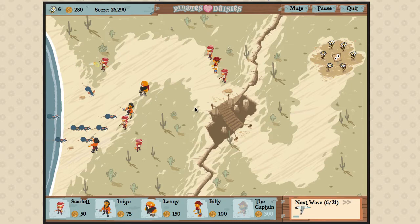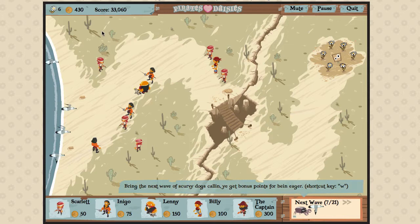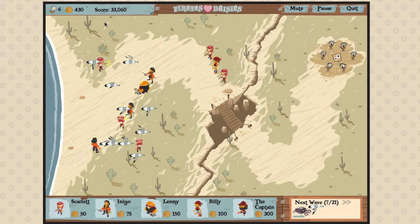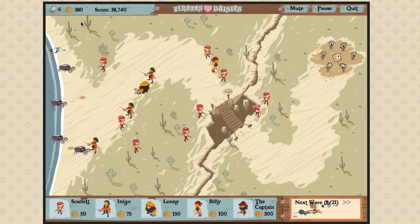Now what I haven't talked about yet is this is the time of the current level going on there. The quicker I complete a level, I hit W and then go to the next wave, and my score will increase. I want to keep an eye on my gold, because that tells me how many characters I can afford. Playing and talking is a different thing.